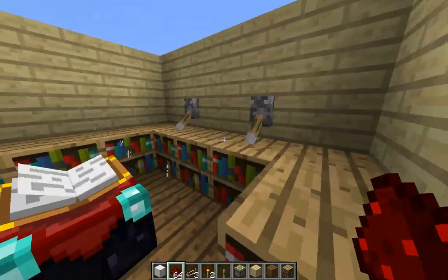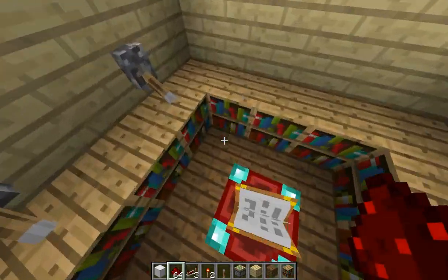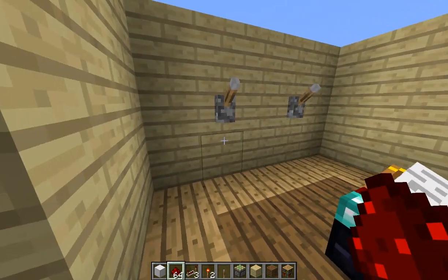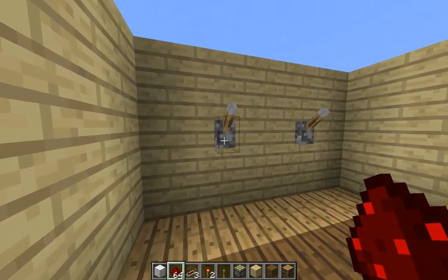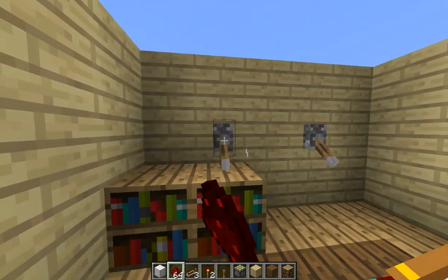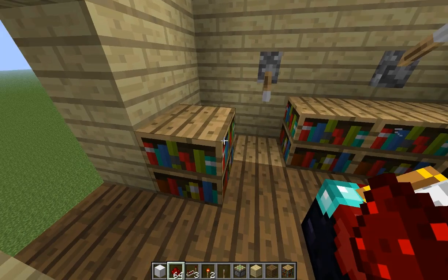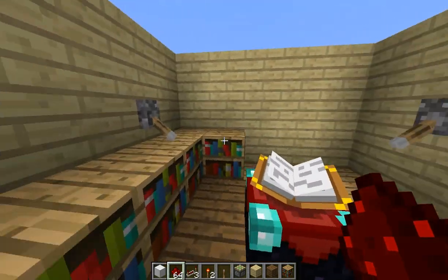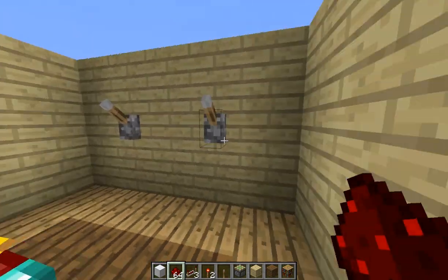That's basically all there is to building this. At the beginning of the video, I promised to show you that you could get every possible bookcase configuration. Keeping in mind: this one controls one bookcase, this one two, this one four, and this one eight. If we want one bookcase, we simply pull this lever. For two, we only pull the second one. For three, we do the first two. For four, we pull the third lever. For five, we add the first one — that adds up to five. For six, we remove the first and pull the second — that is now six bookcases. For seven, simply add one again. For eight, we simply only pull that lever.